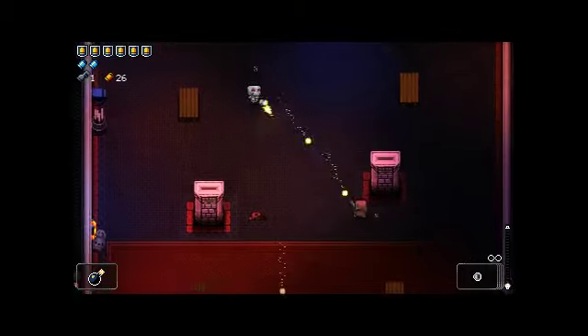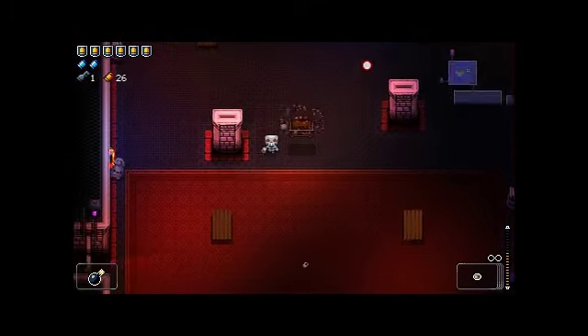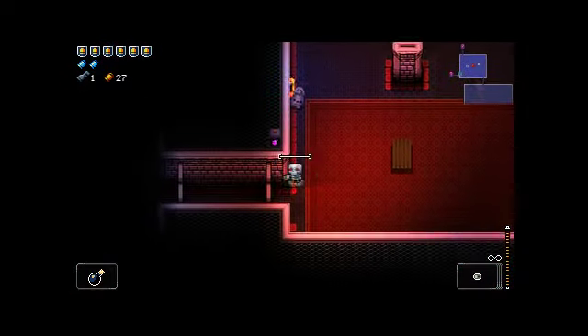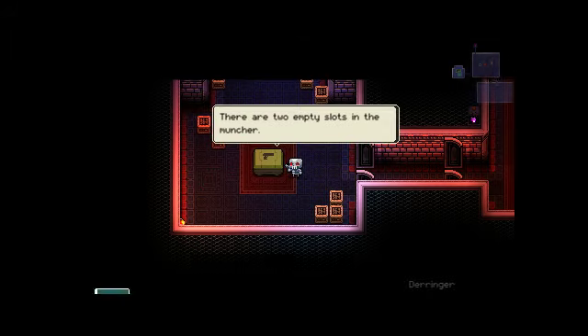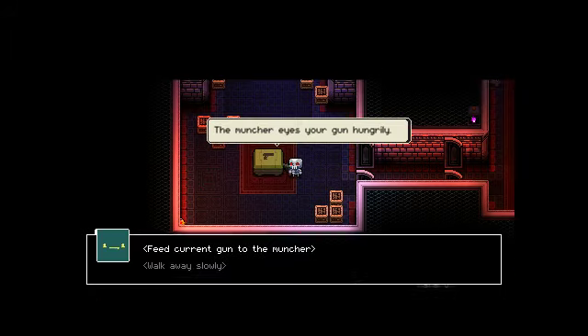Interesting note - we do still keep all of our junk, so the damage upgrade on our robot's right arm should still be there. Got another gun muncher - Tangler, Derringer, Barrel, Makarov. We'll get rid of the Derringer and the Makarov. I'm never using these guns - the game has given me all the things I need already.